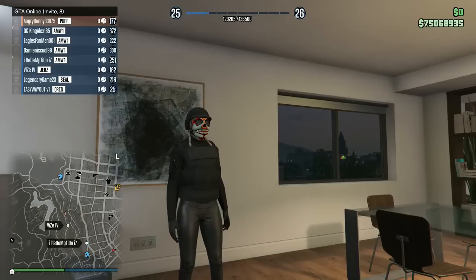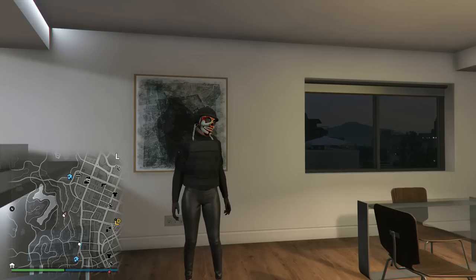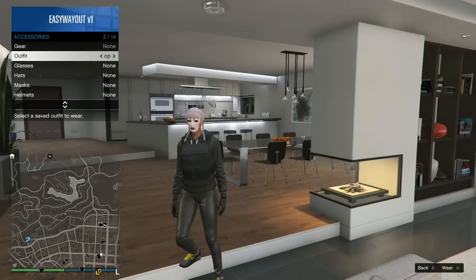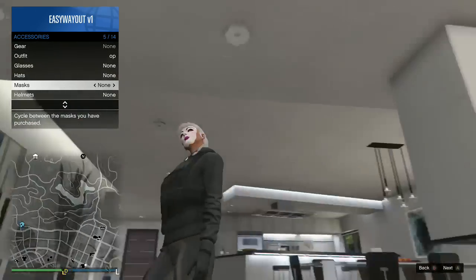What's going on guys, welcome everyone. This is the first tutorial video on a head and mask glitch — or helmet and mask glitch, whatever you want to call it. The only requirement for this is a telescope, and you can find the telescope at your apartment or by the beach.